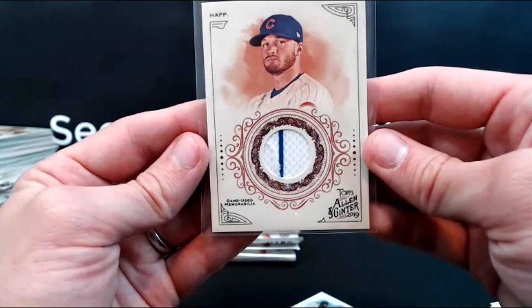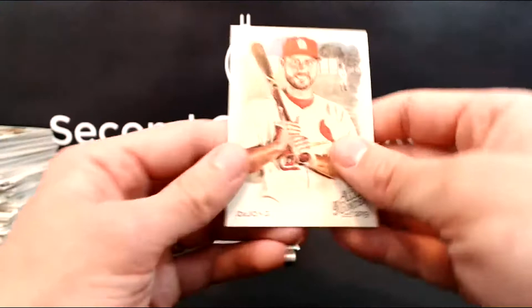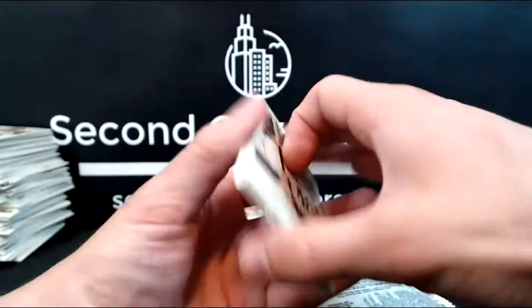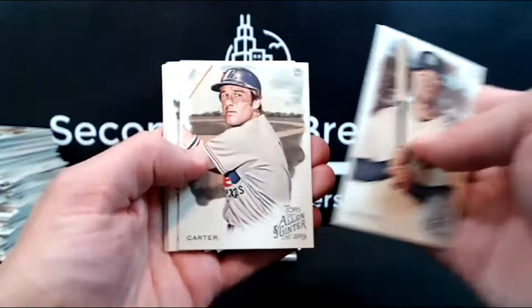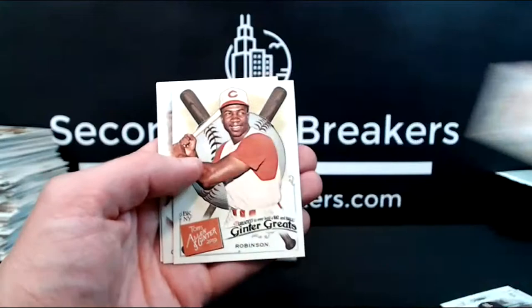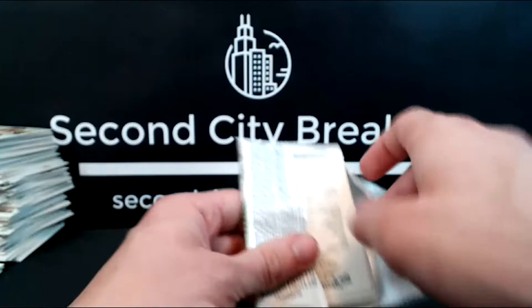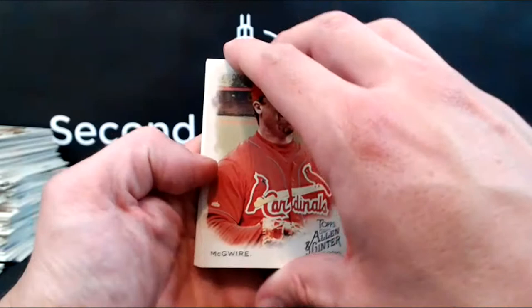Paul De Jong finishing it out. You a Cubs fan, David? Well, I appreciate that. Santana, Fergie Jenkins. Frank Robinson on the Reds, Gehrig, and Dansby Swanson. Cubs on the board — it's nice that it's a pinstripe too. It's always cool when it's not just a solid relic and you have that little piece on there.